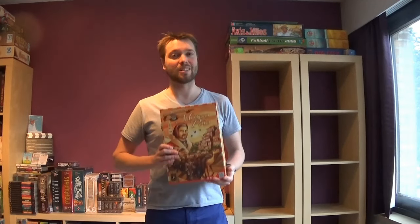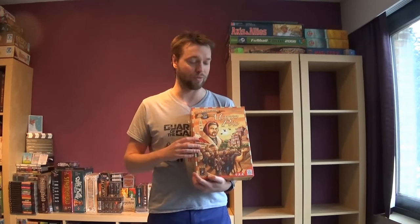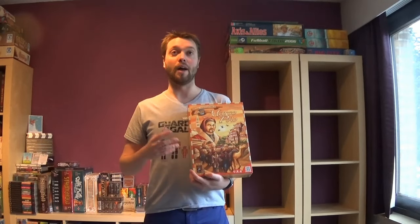Also new to the list is my number 37, and number 37 is a worker placement game — or as you might call it, a dice placement game — and I'm talking about The Voyages of Marco Polo. This game is really good. You are trying to score points by doing certain actions, fulfilling contracts for which you need resources to trade in, while moving a worker around the board going to different places scoring points and giving you more actions.